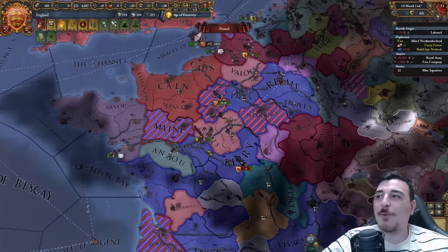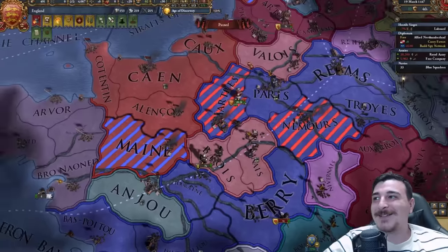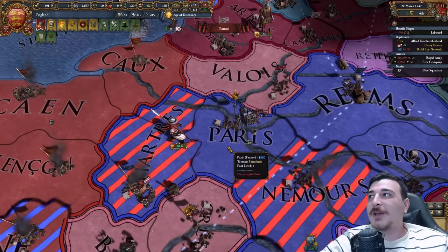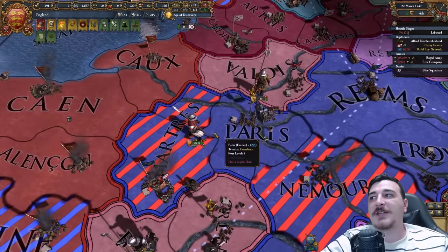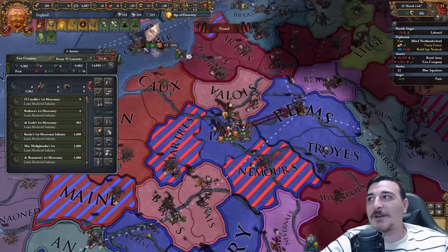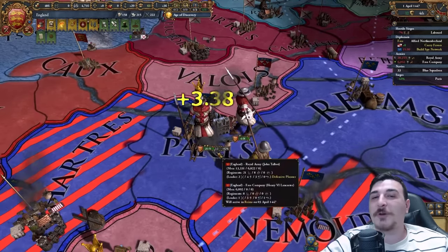The French now only have 15,000-17,000 units — we've brought them down to our level. Look how many stacks we've actually wiped out already. This is just ridiculous. This is something you couldn't do in multiplayer because humans know what's up and wouldn't fall for these kinds of tricks easily. But the AI is so easy to trick sometimes — baiting them left and right with units and then intercepting and wiping out their entire armies is just really enjoyable.